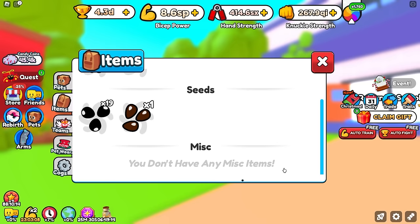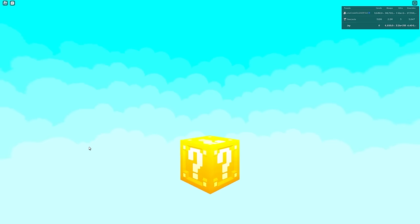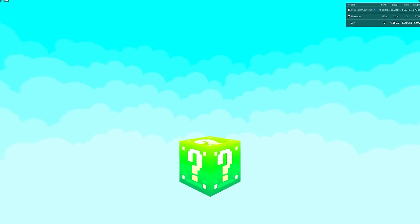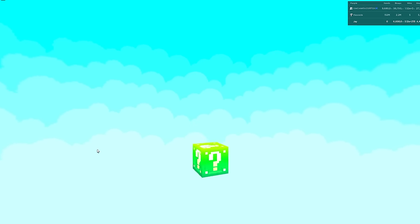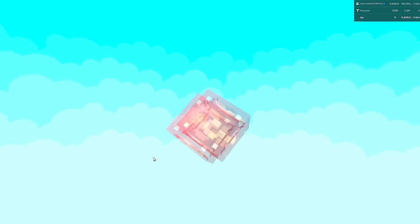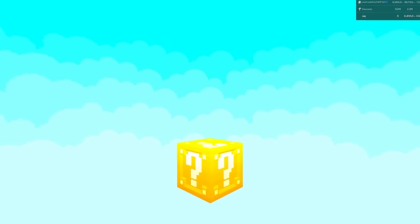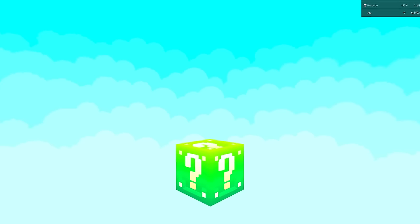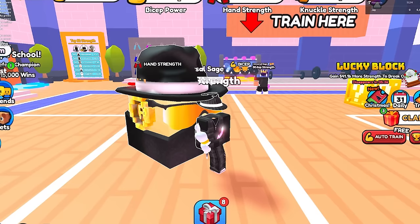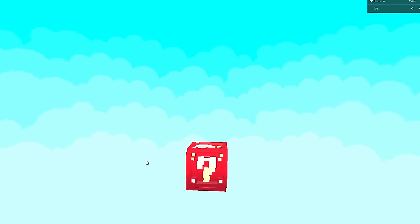We didn't get any lucky drops, but the developers actually posted the animation of these lucky blocks in the Discord. This is what the animation looks like for the lucky blocks when you find and open them. Honestly, they've been polishing up the gameplay amazingly and these animations look super sick — but if I can't get my hands on them, what's the point? I just never get to see this animation in game.